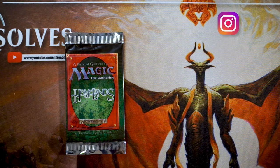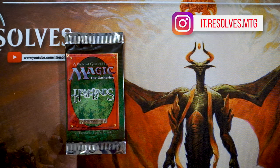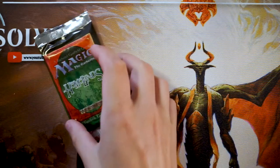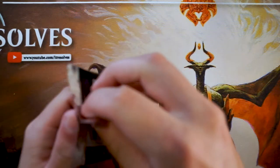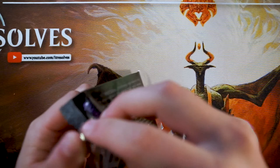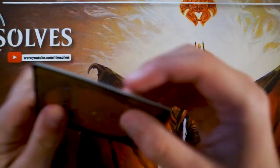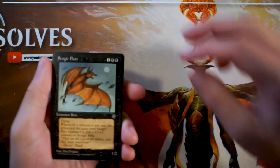Welcome to another episode of the Crack a Pack series. Today we're opening a pack of Homelands — we actually opened one of these pretty recently, but we got it again. These packs only have eight cards. I believe the uncommons are first, then the rare, then commons — not 100% sure. We'll go through this as if we were drafting the set. I did not draft during this set at all, so I have no clue what the best cards are, but we'll do our best.